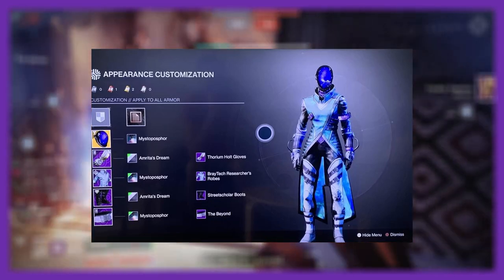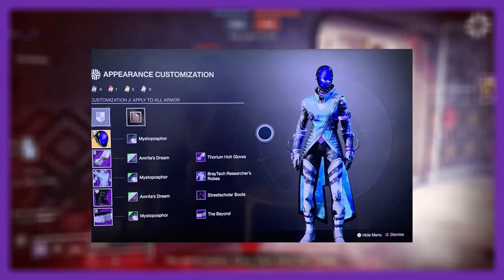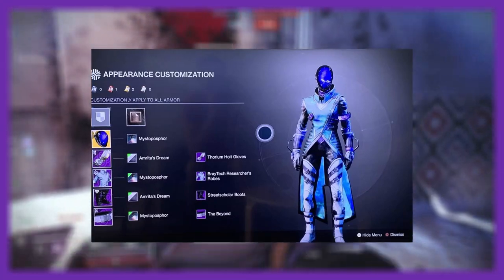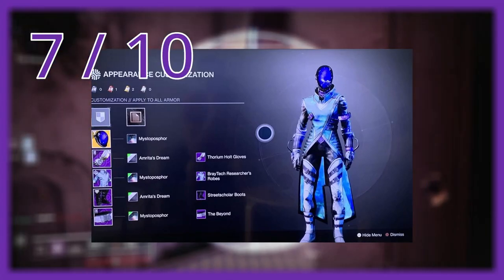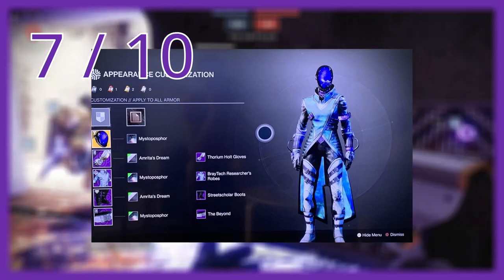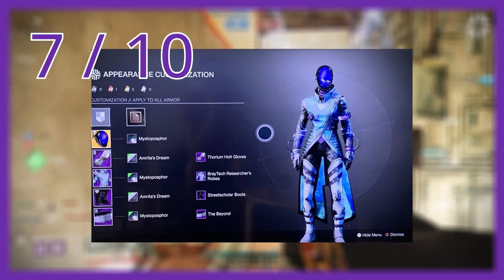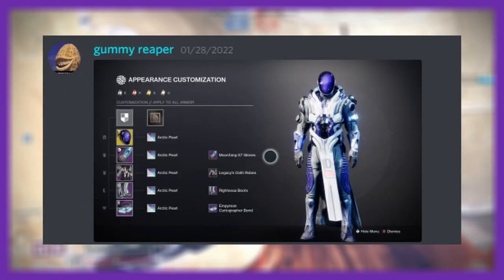The Astrocyte does give you a very long giraffe neck with that, I will say. Overall though, I would rate this a solid 7 out of 10. I don't love those boots — same reason as when I wear Street Scholar stuff, I don't put those boots on because I think they're the worst part of that armor set — but overall it still looks good.